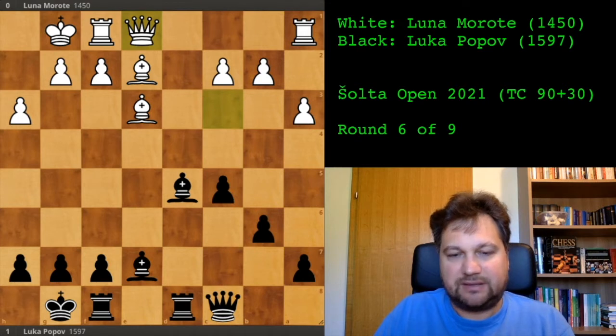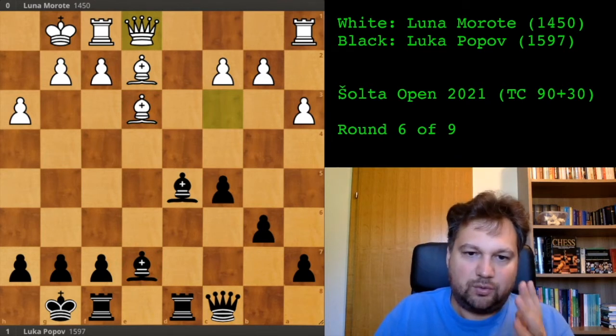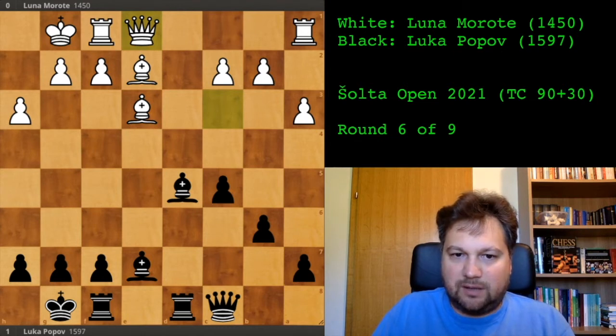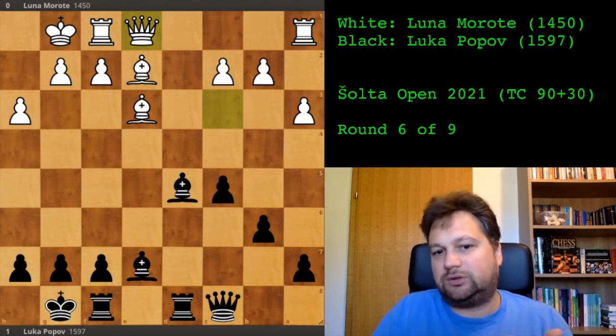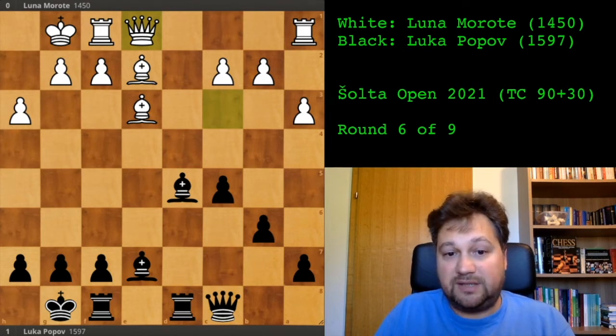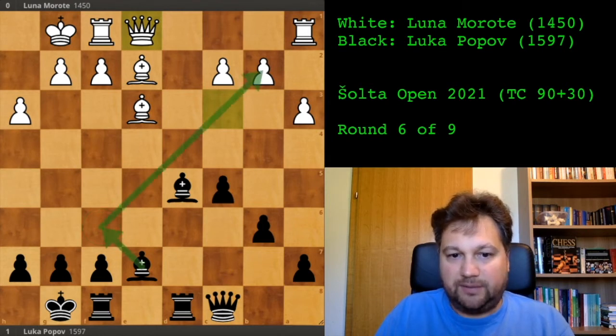She realized her queen wasn't doing anything there and played into e1. You can compare the activity of my pieces versus hers and see immediately who is better — the computer gives around minus two here. What to do when there is nothing to be done? Improve your pieces. This bishop is just staring at a pawn; it would be much stronger on the other diagonal. So I played bishop to f6.